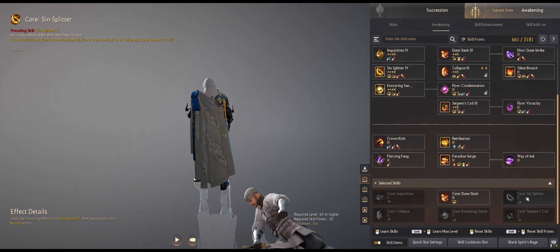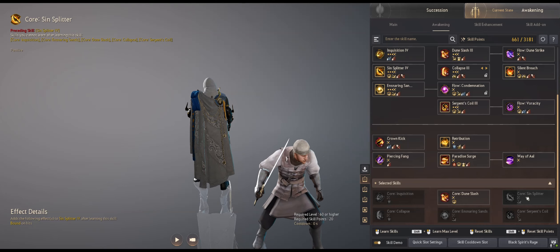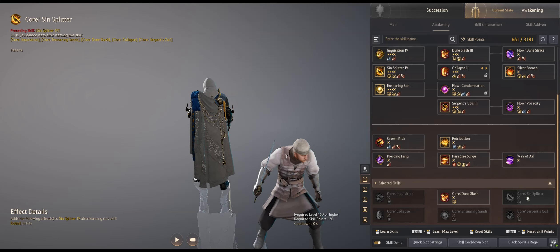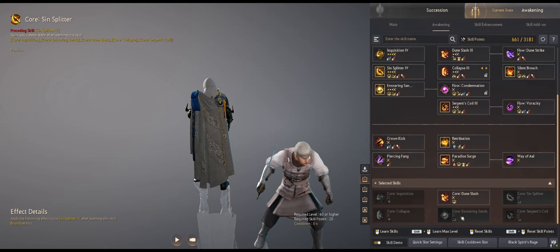Sin Core is the 1v1 core - you pretty much spam the skill on top of somebody for a protected CC that goes through frontal. It's good at 1v1, but how much 1v1 actually is there aside from defending your spot from a griefer? So I personally rarely ever take this over Dune.